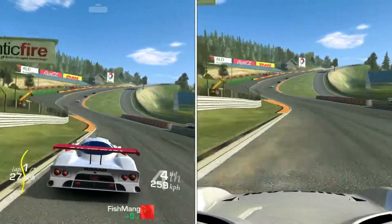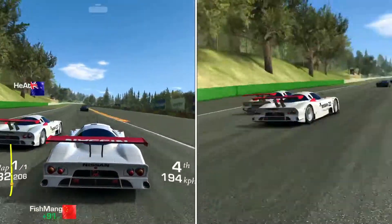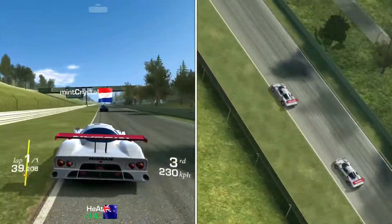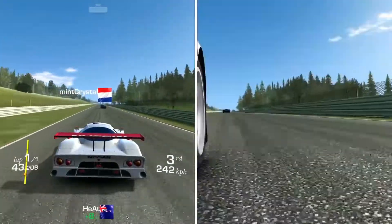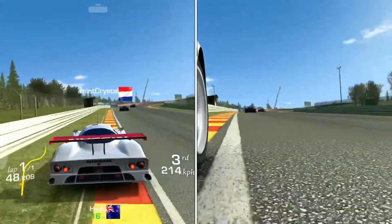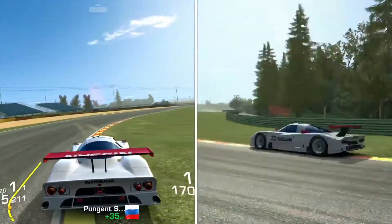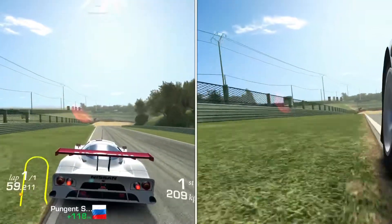My phone that I use to record a lot of the gameplay is running version 8.0 — that's the Samsung Note 8. And since the last update, at least that's when I noticed the problem — version 6.2 — I noticed that I cannot load any race at Spa. It doesn't matter whether it's a cup, speed snap, autocross, you name it. It just won't load.